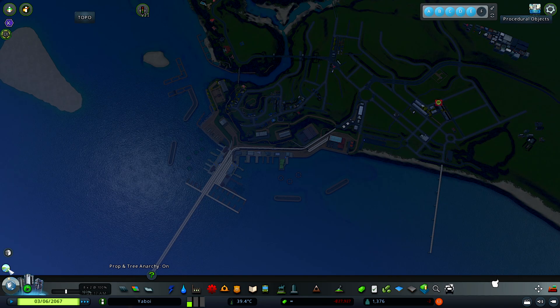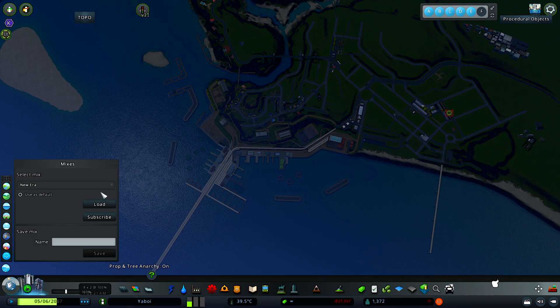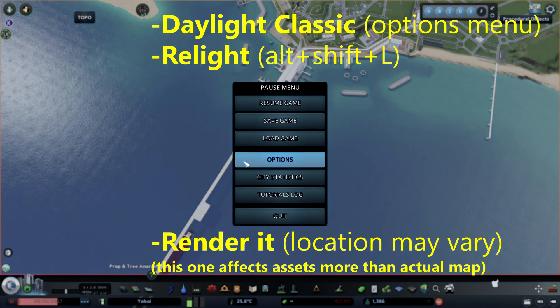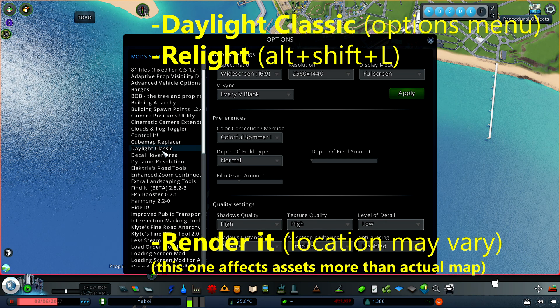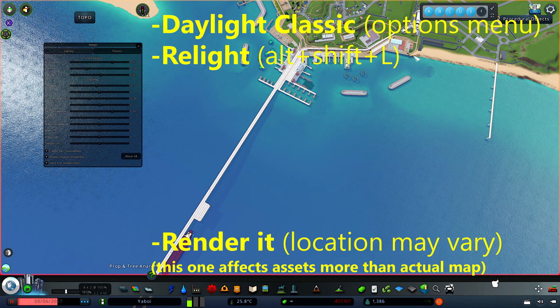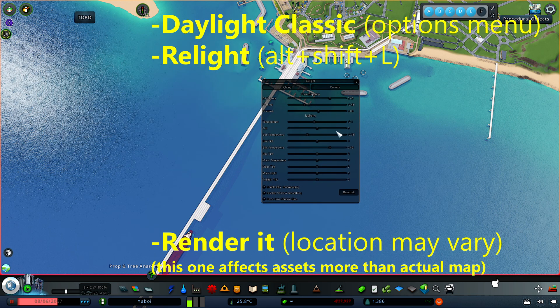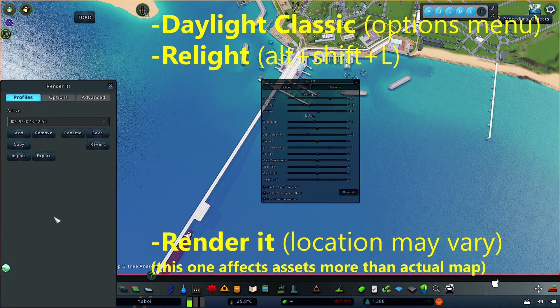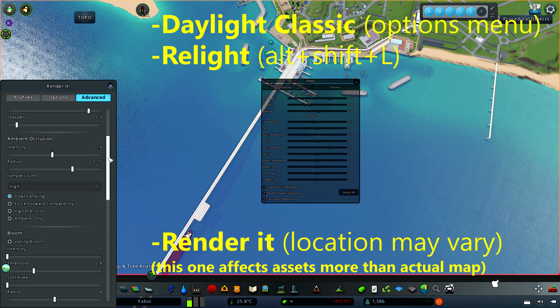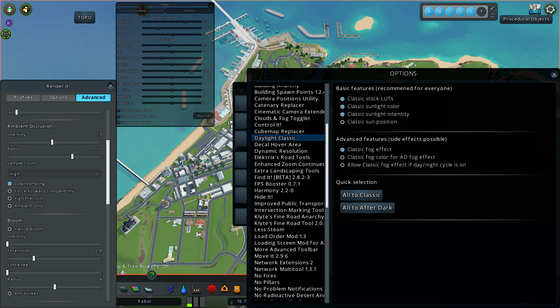We've made it in game. Open Theme Mixer 2 down the bottom left, go to settings and look for New Era, load it. Go into the pause options menu, look for Daylight Classic, and use Alt+Shift+L to open up the Relight window, then Render it Advanced. The only option that is relevant is Ambient Occlusion. I will leave up an image of those three things that you can copy.